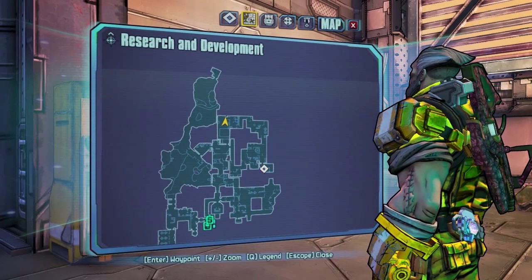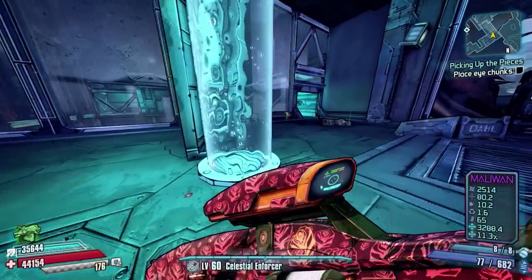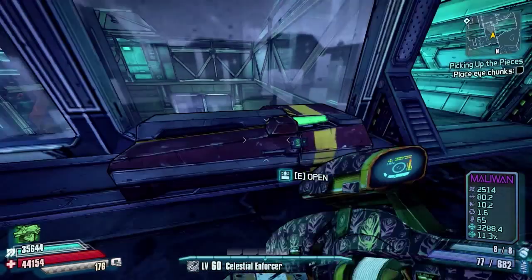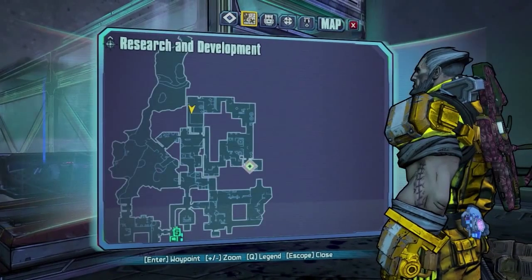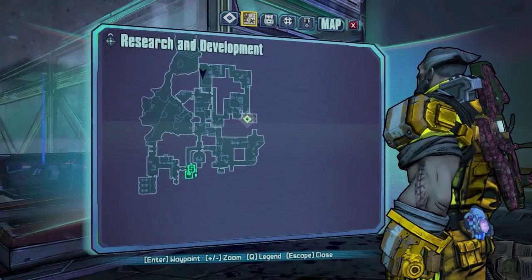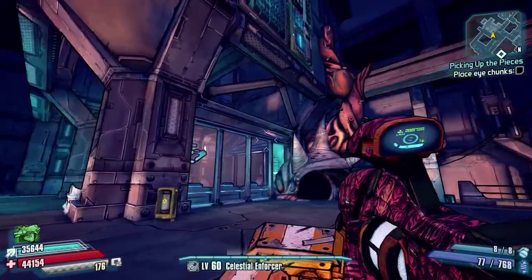After that, come out and run straight behind yourself — right behind you just here is a red chest. This is mainly the main area where you can get everything, but there is more down near the X-Stalker, so we're going to head to that area now.